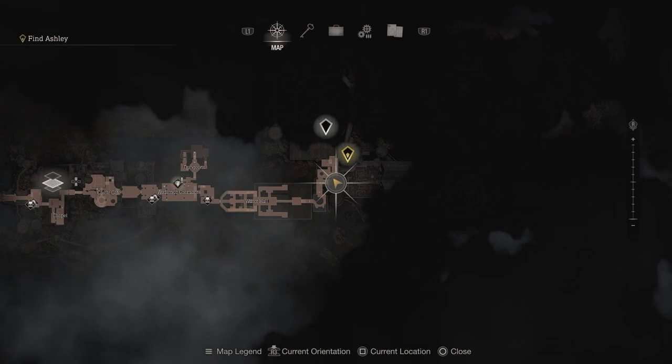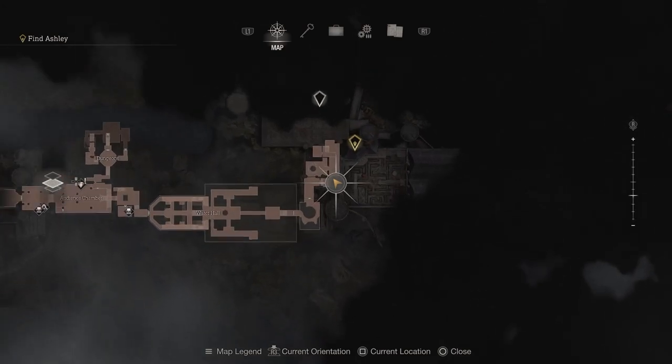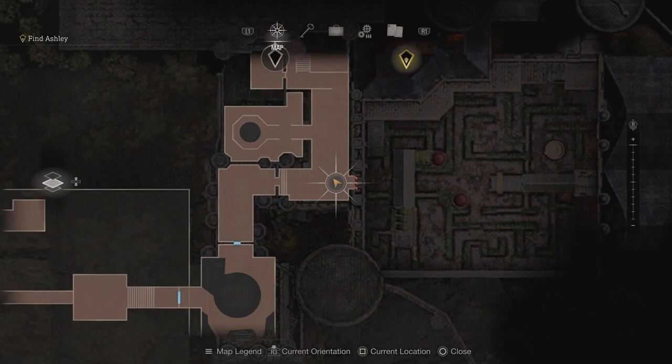The second beetle can be found in the castle area, right after the water hall and right before the courtyard. It's on a wall to the left behind the fountain.